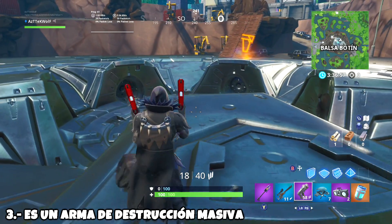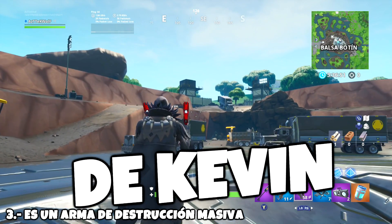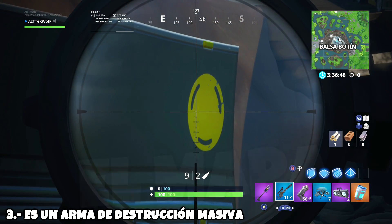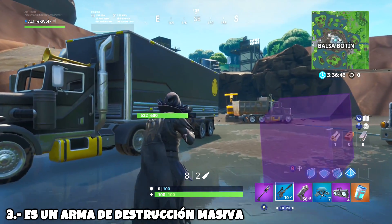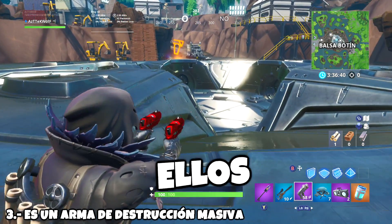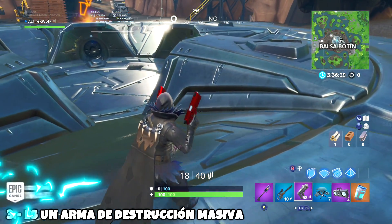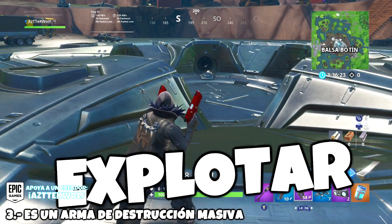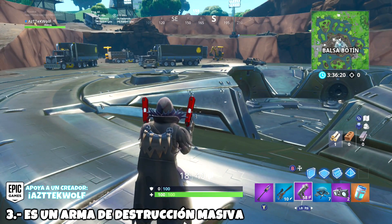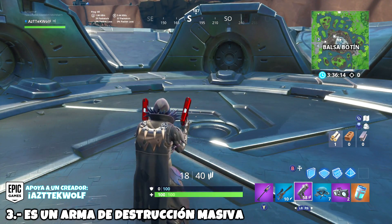Número 3: es un arma de destrucción masiva. Esta teoría es poco creíble pero puede que sea cierta. Después de la amenaza de Kevin — de que Kevin estaba haciendo tornados por todo el mapa — quizás el gobierno de Fortnite se está preparando para otro ataque, en caso de que llegue un segundo Kevin. Ellos fueron los que construyeron esta arma y después la ocultaron. Ahora la están desenterrando para usarla, porque bajo tierra no es muy útil — si disparas una de estas armas bajo tierra, la tierra puede explotar.